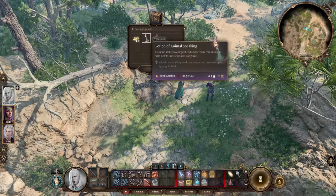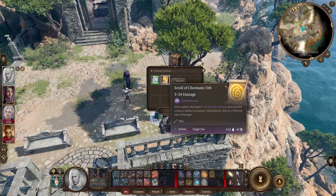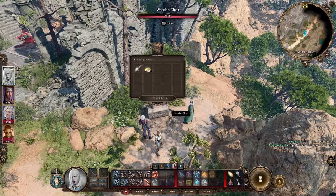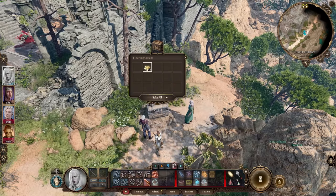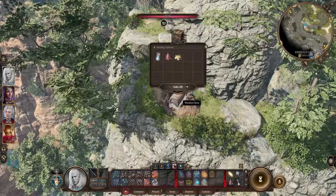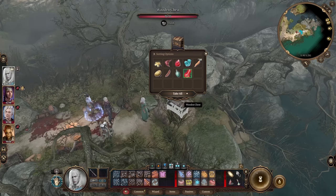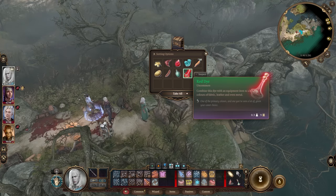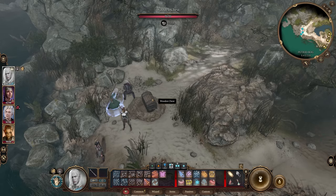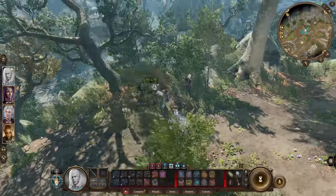Number two: added more treasure to a diggable mound in Act 1. This very vague note in the patch led me down a journey of digging up every single diggable mound in Act 1, which included the Mountain Trail, Rosymorne Monastery, and the Underdark. After digging up 44 mounds of dirt, I can confidently say that this 'more treasure' they speak of isn't anything to write home about.